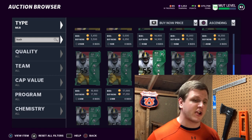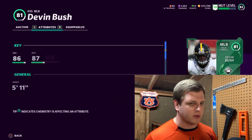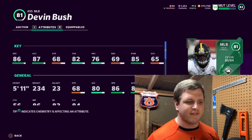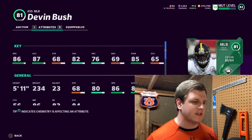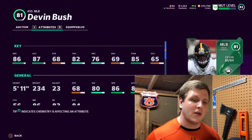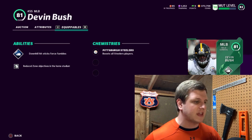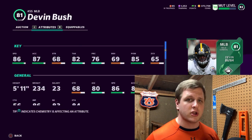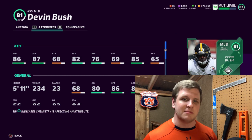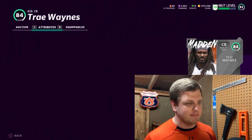The cheapest card on the list is actually Devin Bush at 81 overall, only about 17 or 18,000 coins. He has 86 speed, 87 acceleration, 82 tackling, 85 hit power — a very very good card. His zone and man coverage aren't great, and block shedding isn't good so he's not a great blitzer, but if you user your middle linebacker he's by far probably the best card on this list for the price. He's part of the Superstar promo and has the Avalanche X-Factor, which triggers six forced fumbles.